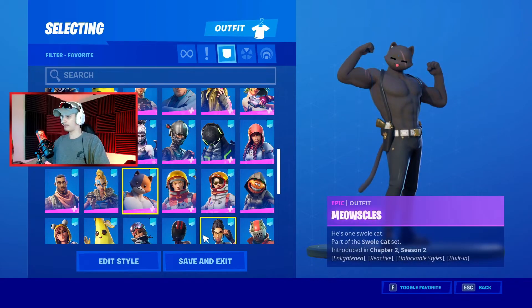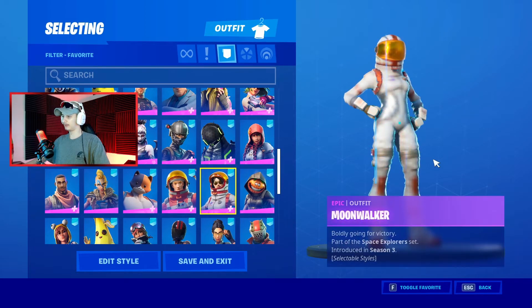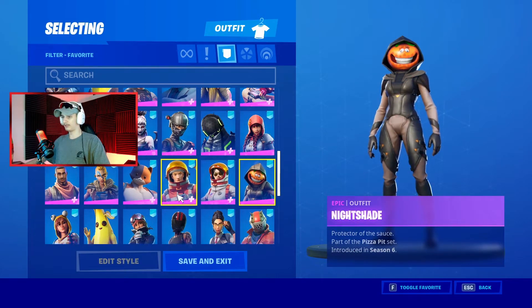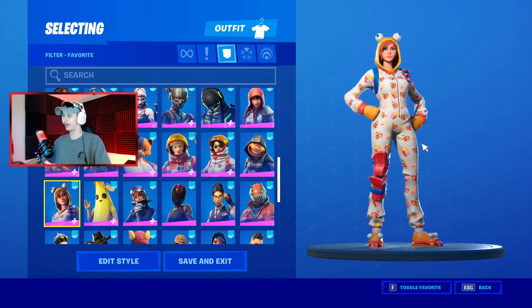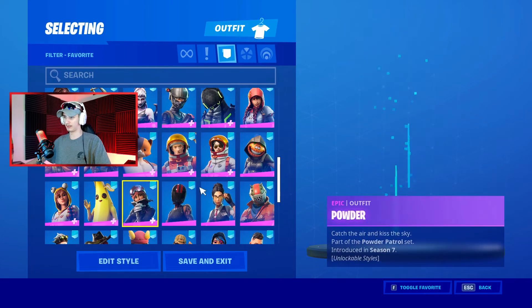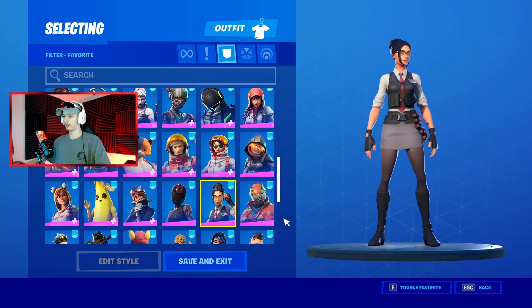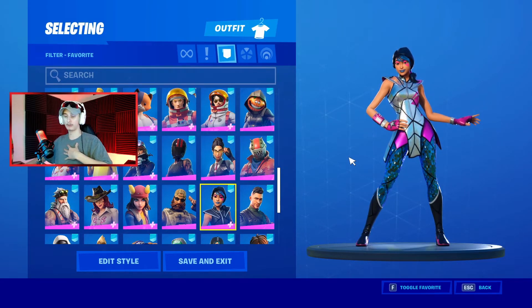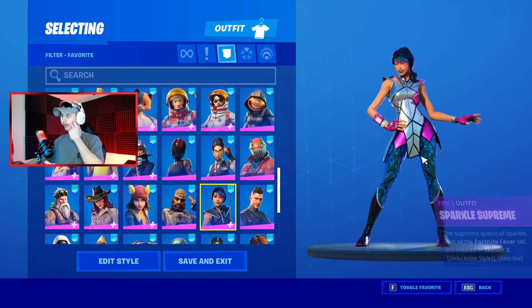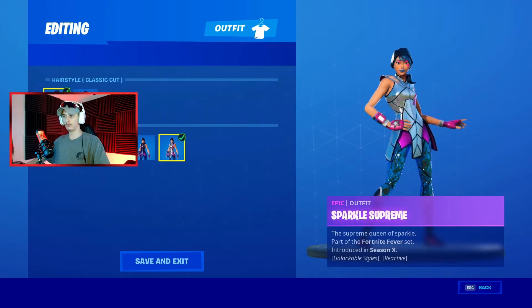We have the Hunters from season five, and then Meowsles — I went with the black Meowsles, he looks really cool. I'm trying to speed things up a bit. We have the Mission Specialist, then the Moonwalker with edit styles as well. Nightshade, and the Onesie — this one was leaked for a very long time before it actually got into the battle pass. I never thought it would make it; I thought it was going to be an item shop skin. We have Peely — we should let him go — then Powder, the furry, Red Line, and Rook.